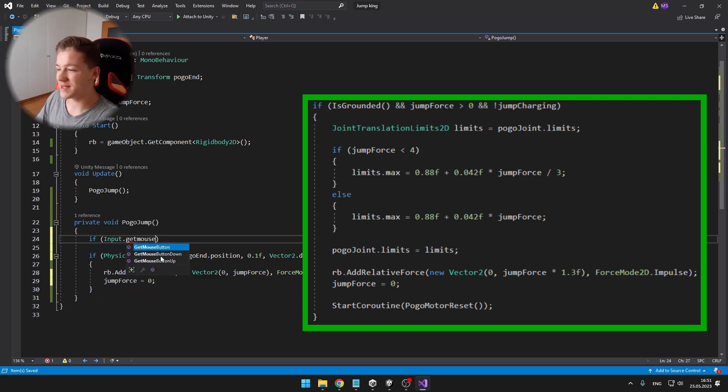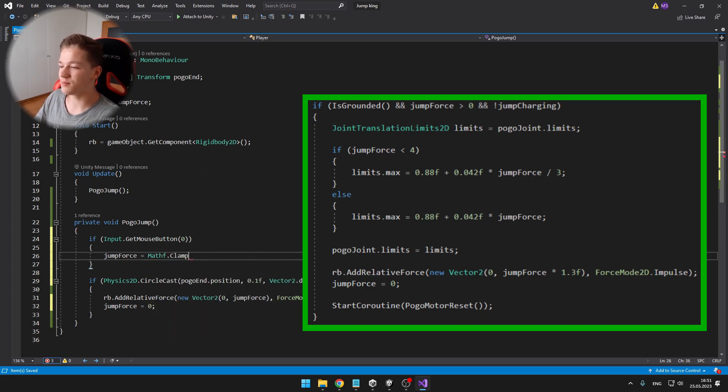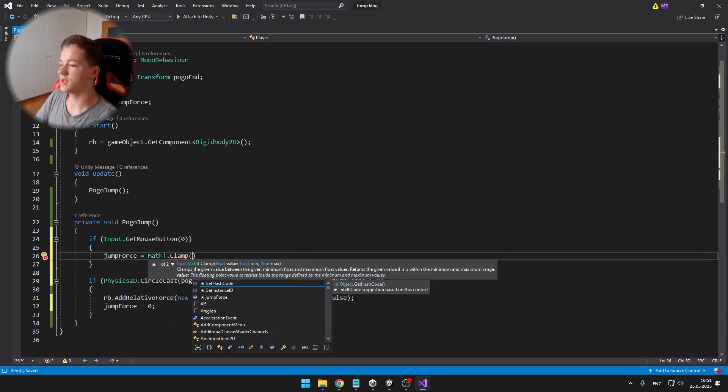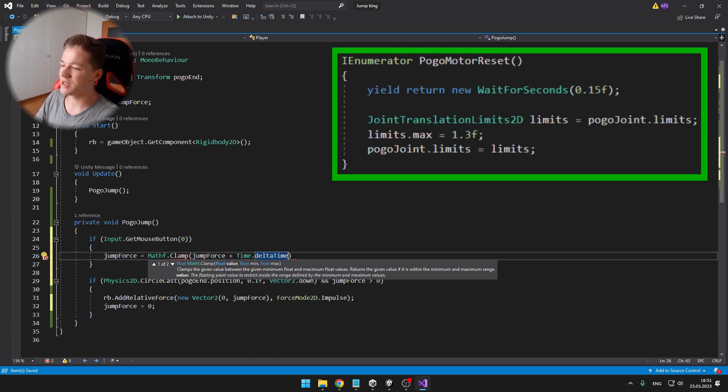We assign the limits to the joint, then I am adding a relative force which will actually make the player move. I set the jump force to zero and start a coroutine pogo motor reset. The coroutine is pretty simple — we just wait for some time and then reset the limits of the joint.